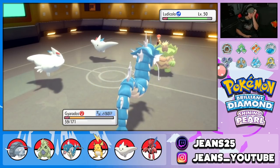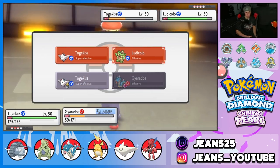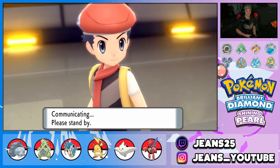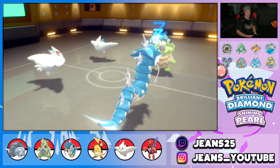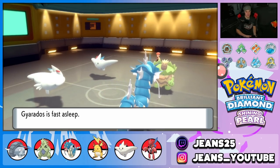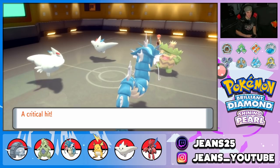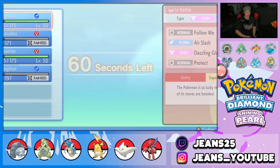If we'd gotten that crit we would have taken out Togekiss and been thriving with Tyranitar in the back. We still have Tyranitar but poor Donphan is gone. Hydro Pump comes straight — no Fake Out, no remorse. Tyranitar comes in and Togekiss is on one health. Air Slash pokes — can we get a crit? Togekiss 0 for 2 on crits, that's embarrassing. Opponent gets an Ice Beam crit — Gyarados goes down.